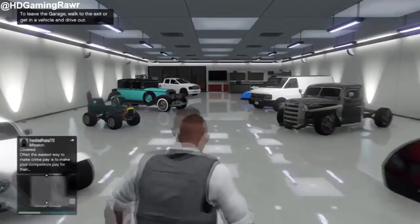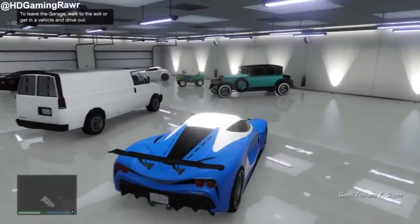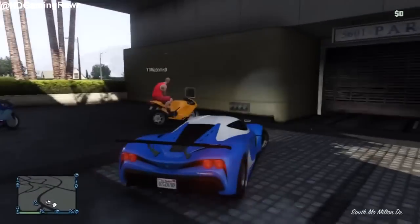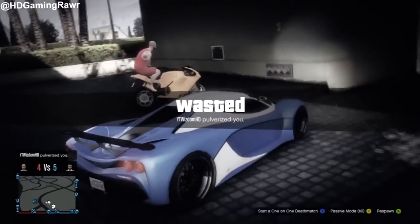Now guys, once you go into your garage, all you want to do is get out the most expensive car you've got. This is my Trismo at the moment — if you've got a better one that would work, and obviously the Zentorno will work as well.